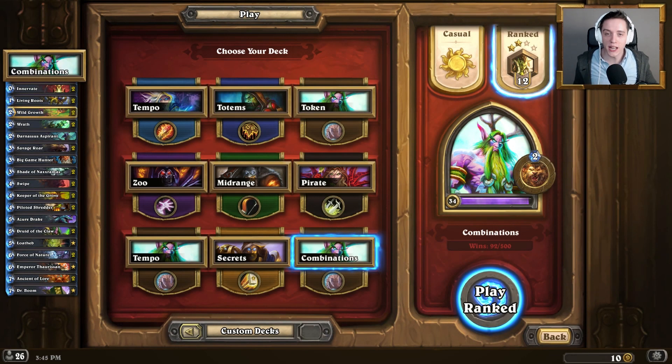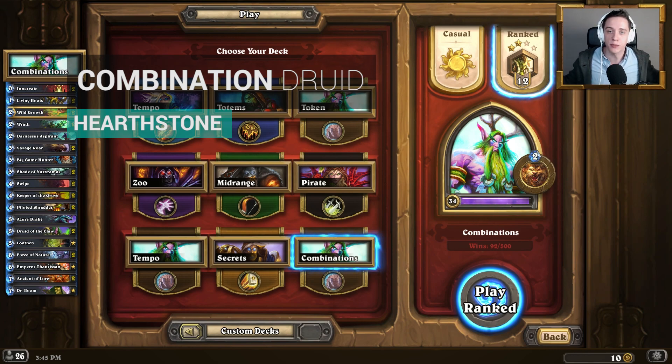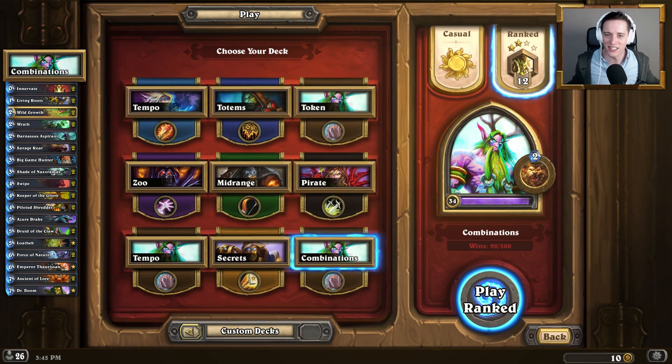Hello everyone, my name is Loco and it's time to play a little bit more Hearthstone today. We're gonna be messing around with none other than the Combination Druid. This druid deck has been around since forever — a couple cards have changed here and there, but in general we want to nuke our opponent down from high HP all the way to zero in just a matter of one or two turns. Let's get started.